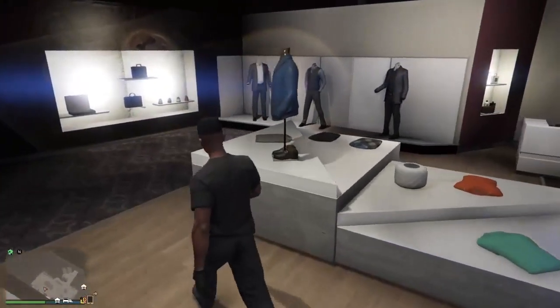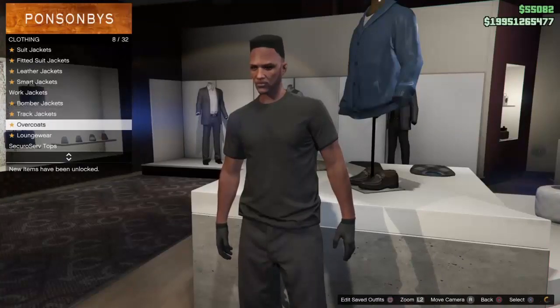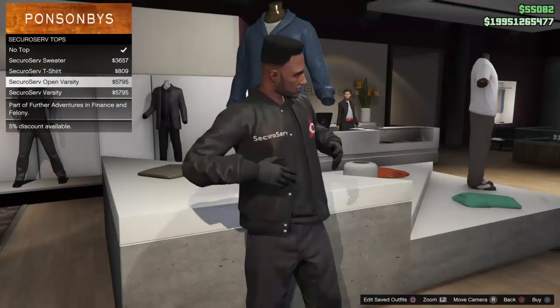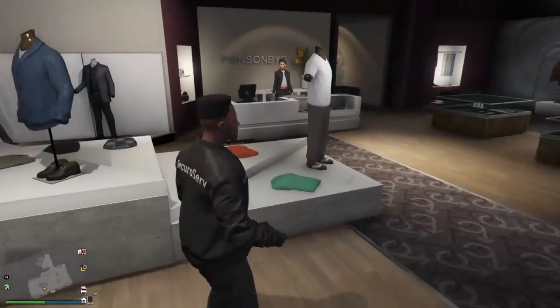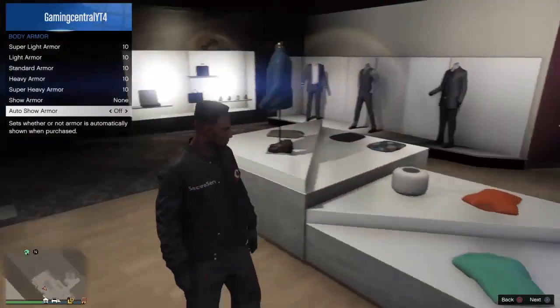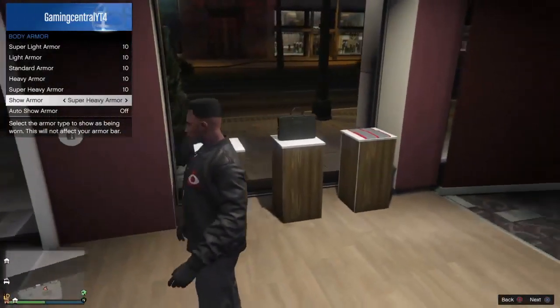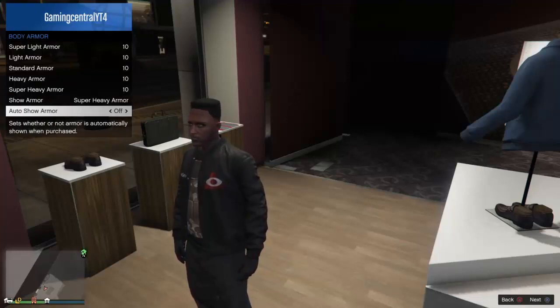You're going to come to the clothing store and you're going to want to buy the Sekiro Serve Open Varsity Top — it's in the Sekiro Serve tops section. As you can see over here, it's more of a jacket. Then you're going to want to put body armor on underneath. This makes your character look a bit overweight, a bit chubby — whatever you want to call it.